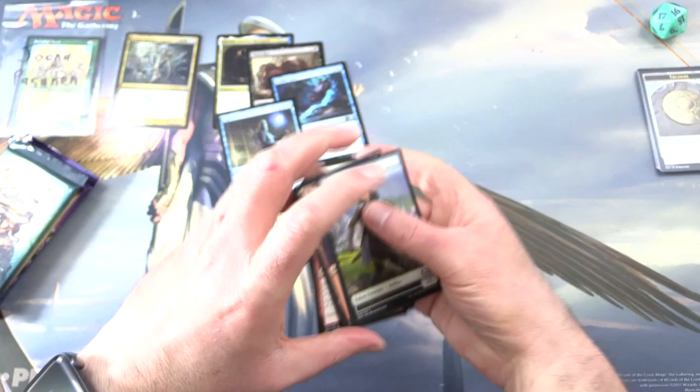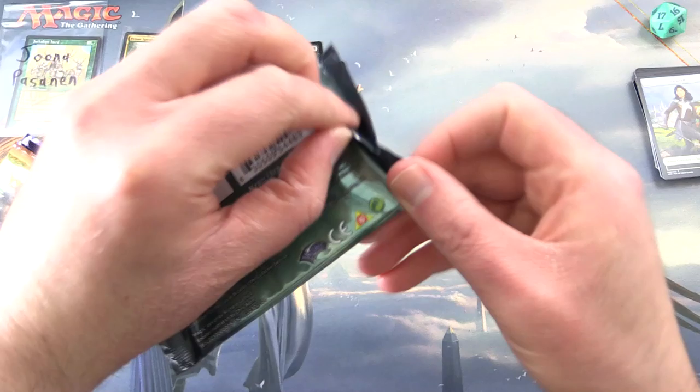Also a mountain and soldier token. Now the next set — actually the next two sets — we should have merfolk coming out of our ears: we have Ixalan and Rivals of Ixalan.